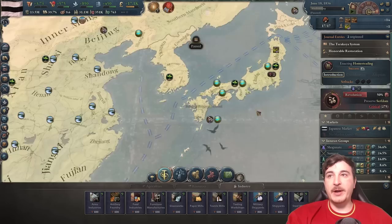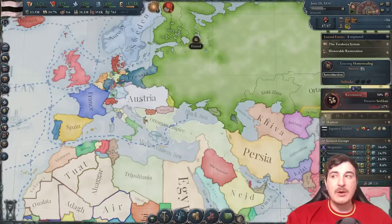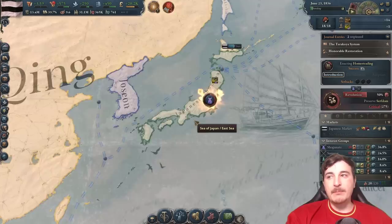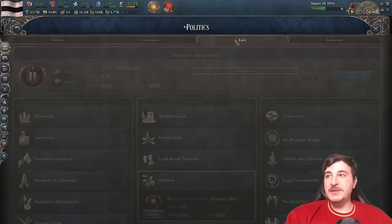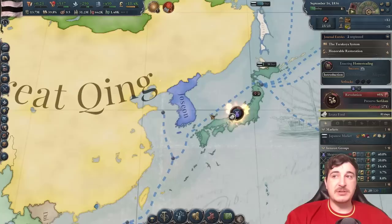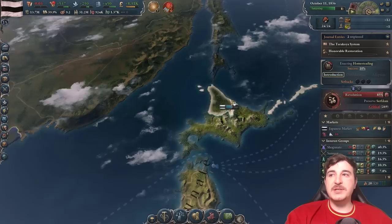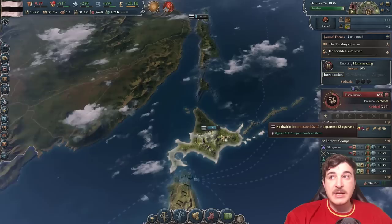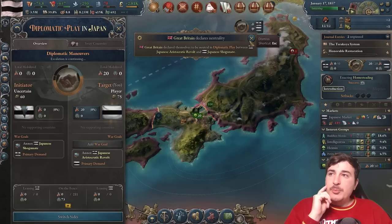We need to build a secondary shipyard in Kyushu since we already have one over there. Let's also improve relations with the Russians and the British. After we open up our markets, I would likely join a customs union with Russia, the British Empire, or France to profit from their market and grow our own GDP, getting more money flowing through our country — then leave when we're strong enough to survive alone. Let's also establish a colony in Sakhalin, since we can colonize that from the beginning due to our frontier colonization, which allows us to colonize uncolonized provinces adjacent to our lands.